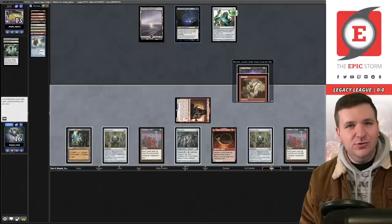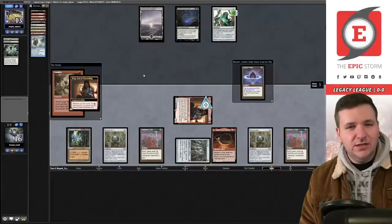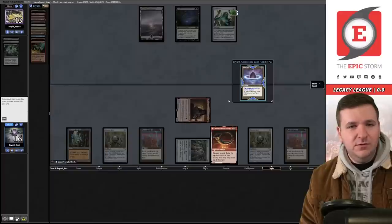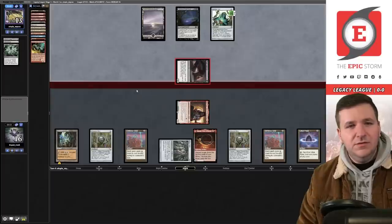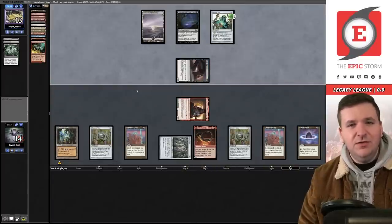The Gamble is awkward with a Ley Line in play — I can't get an Echo because of it. The best thing is to remove a card we don't want from our deck. The Chrome Mox bounce would have been smart but I didn't do it. We'll remove Simian Spirit Guide, play Lotus Petal, and pass.